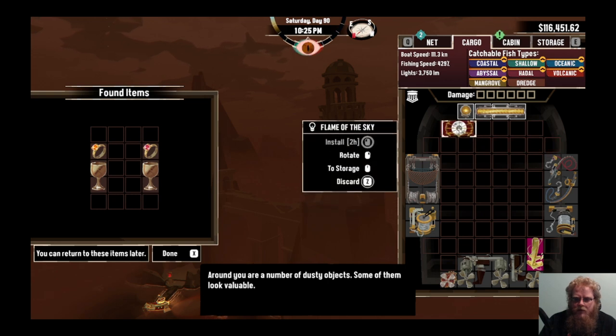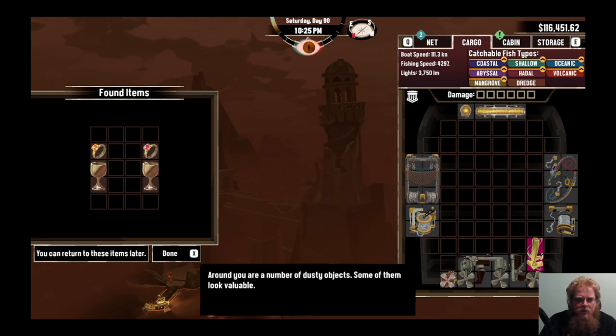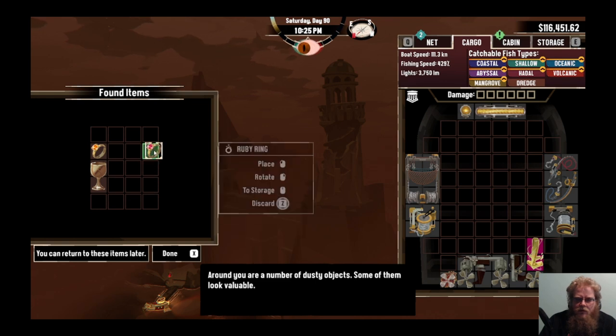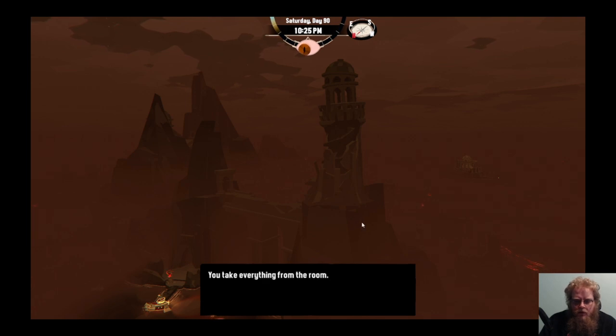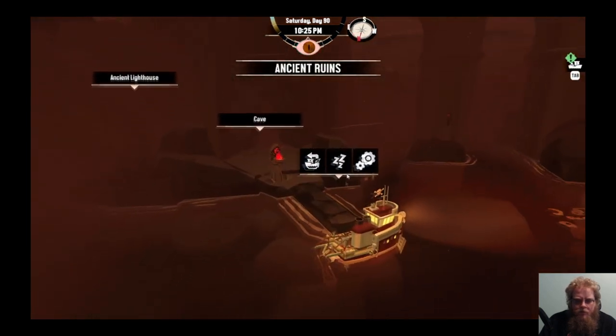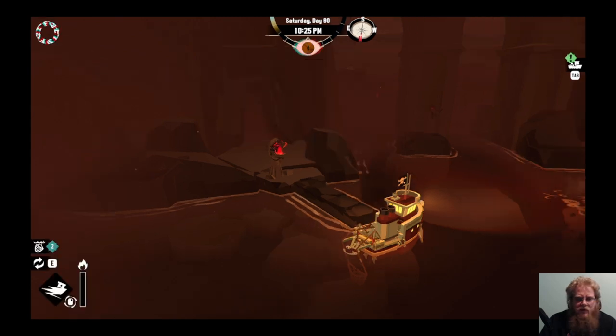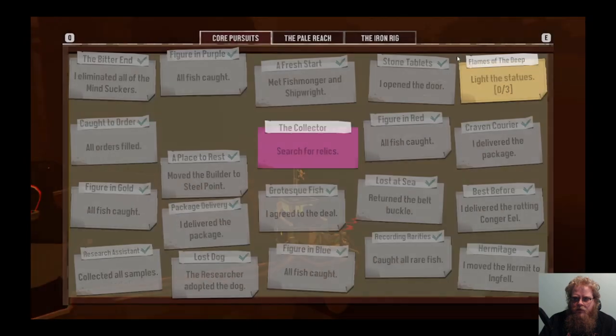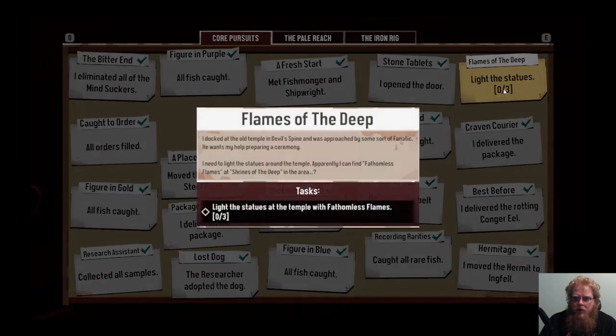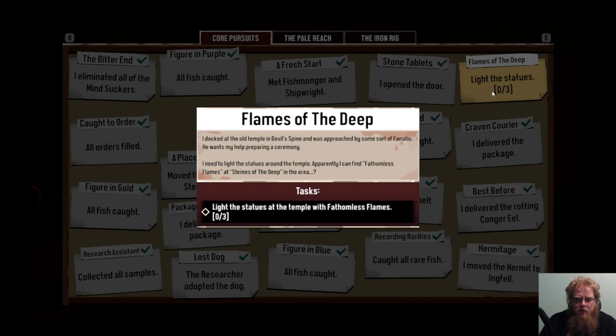Flame of the sky. Take care of everything in the room. So that was the stone channel pursuit. Now I have to figure out how to light the statues of the Fathomless Flames.